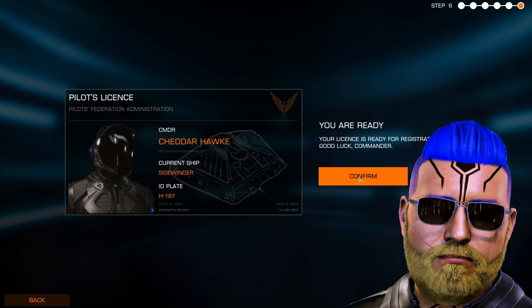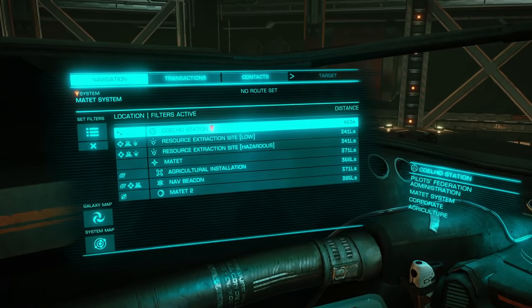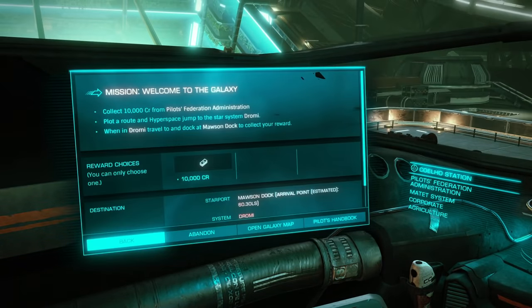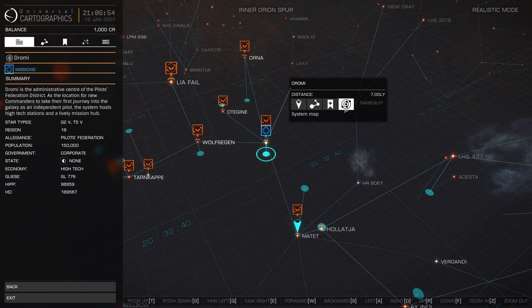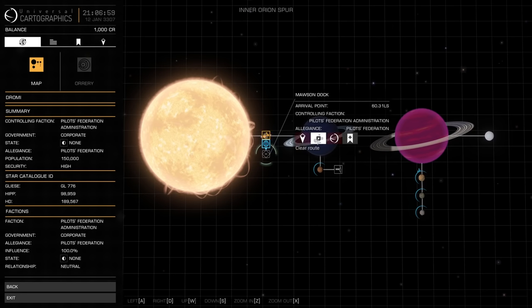Alright, that's enough jaw flapping, let's get down to business. As soon as you log in to Elite Dangerous for the very first time, you're gonna find a welcome to the galaxy mission under your transactions tab. If you press the open galaxy map button, you'll notice that your mission is located in the Dromi system just one jump away. However, we will not be heading over to Moss and Dock quite yet to drop off our mission.